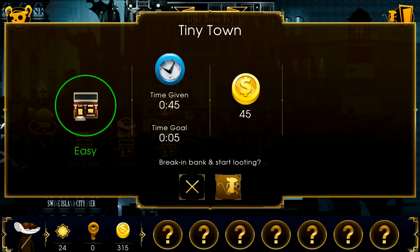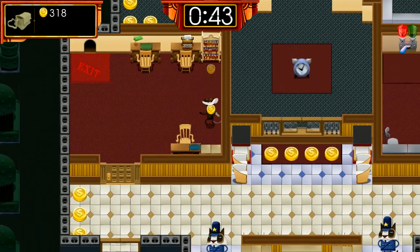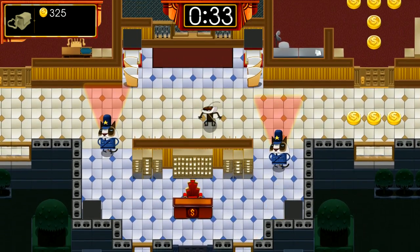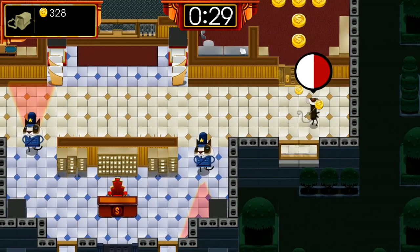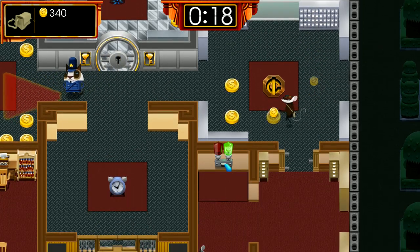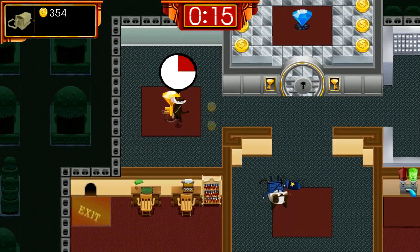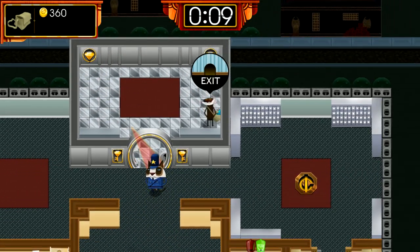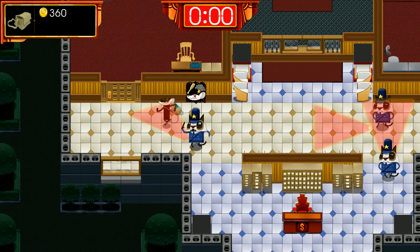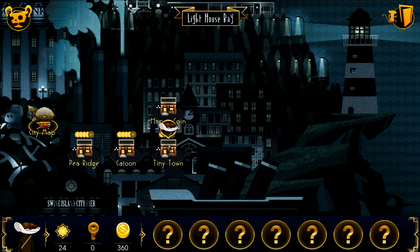We got out before the cops came. We got four out of five mainly because we didn't hit the time goal - that's tricky and probably where I'll spend most time when redoing these. I don't think there's a way to avoid the two-second door penalty. I'm spending so much time waiting for these guards. To open this we've got to flip that switch. The guards are more of a deterrent because they can't really stop you too much. We made it just in time, definitely not getting the time bonus.